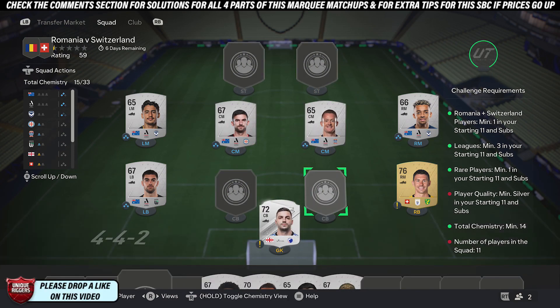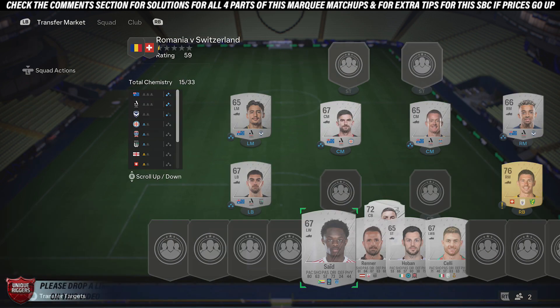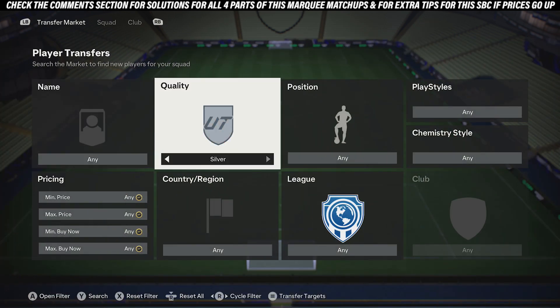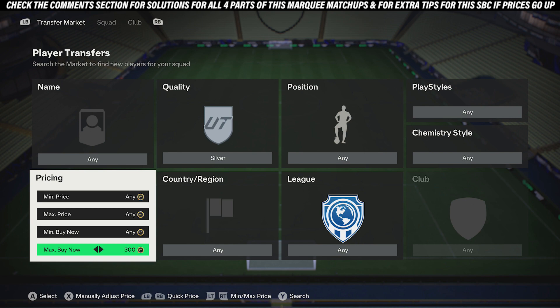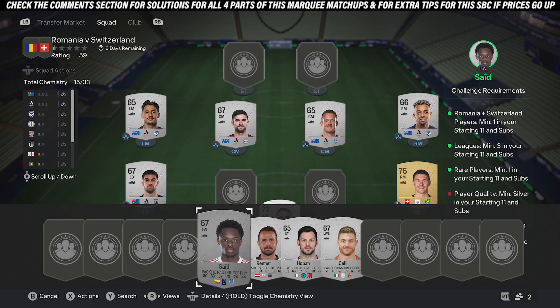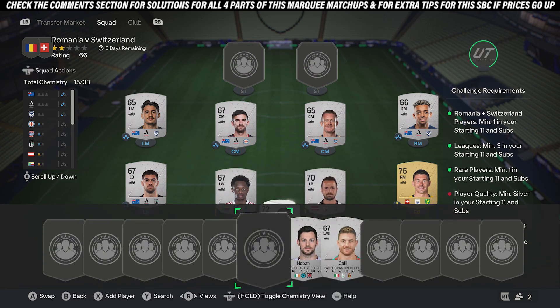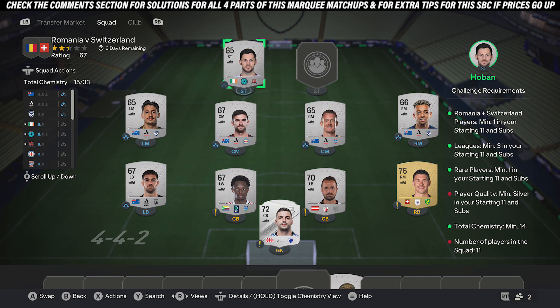For the final four positions, just pick up the four cheapest silver players you can find. These cards are just examples — not surprising at about 350 each. Pick up four cards, put them in the team, and that'll complete it.